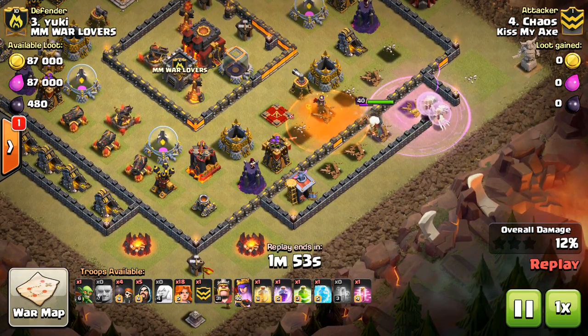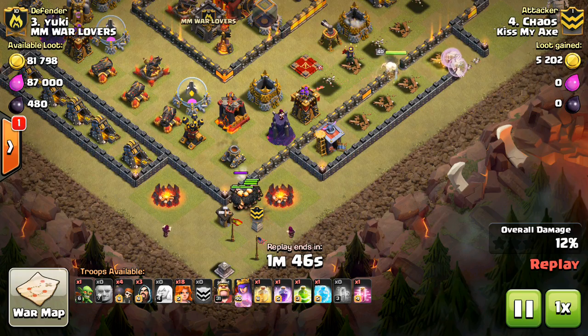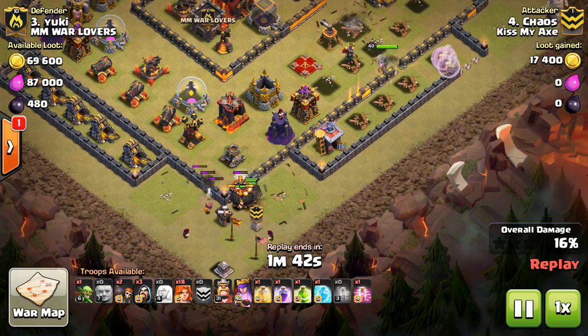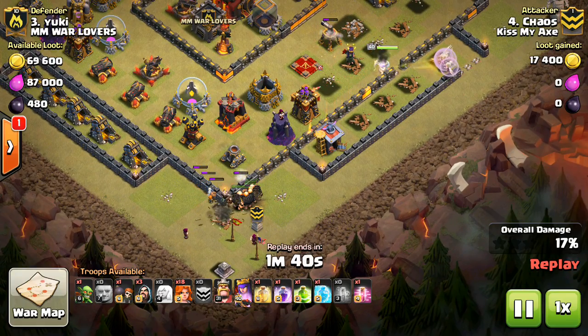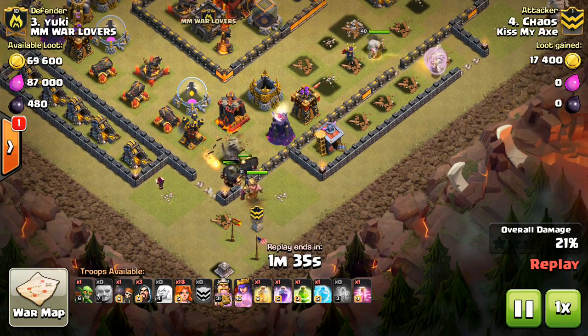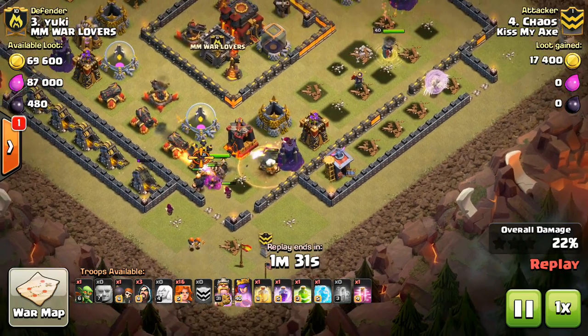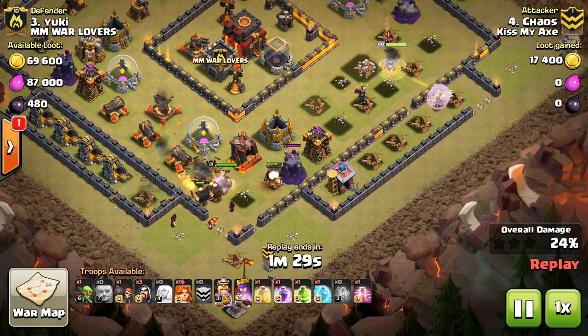For whatever reason she's out of range of the Barracks and Archer Tower, so she goes ahead and beats on the wall — not that big of a deal. He comes in at the bottom here with Giants and a few Wizards. I like Giants with Valks because the Giants can soak up the streams of the Inferno and really make it so the Valks aren't taking any damage from the Inferno, which the Golems don't do because they only take up one slot, so they're not going to soak up as much of the Inferno.